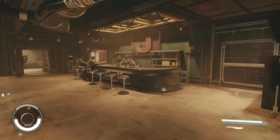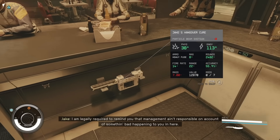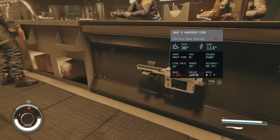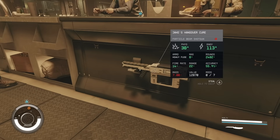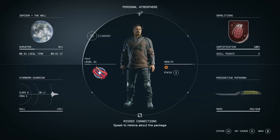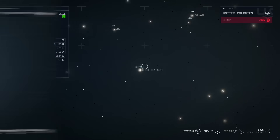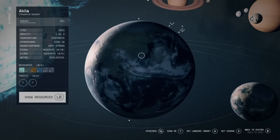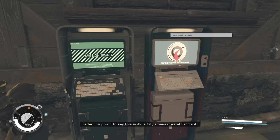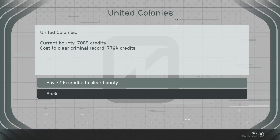If you do get caught stealing and don't want to lose stolen items or get thrown in jail and lose experience — if you're fast enough with your pause menu, you can actually fast travel out of your current location before any nearby guards arrive to arrest you. You'll still have a bounty with whatever faction you stole from, but if you fast travel to another faction area, you can use their bounty clearance kiosk to completely remove any record of your wrongdoings.